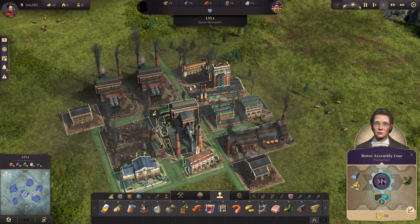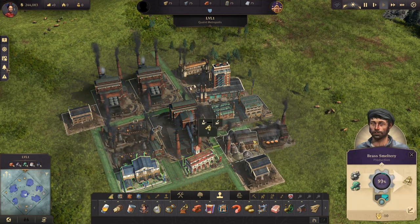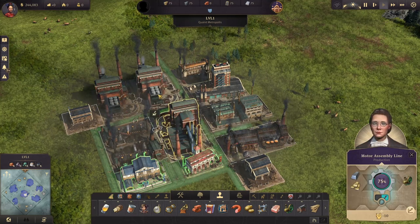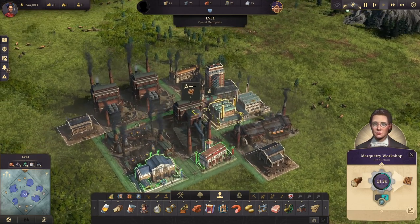We're going to need some motor assembly lines to make those steam motors. This will require even more steel but also some brass. This is why you have two brass smelt trees over here. We have three of those motor assembly lines, and then we have two of those furnaces.